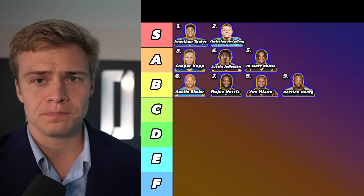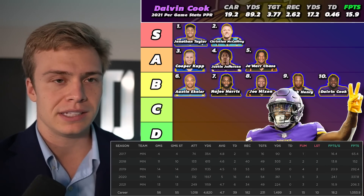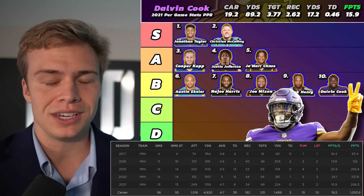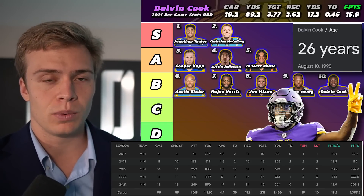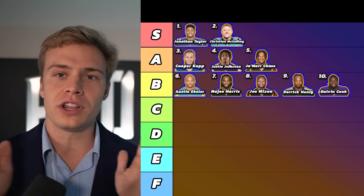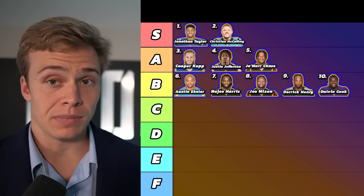Dalvin Cook comes in at ten. I'm concerned with the coaching staff change — he's going to be in an offense that doesn't run the ball nearly as much as they used to. Cook has missed close to five games per season on average throughout his career, and this is a running back you also need to be somewhat concerned about age-wise — drafted in 2017, going into year three of his second contract. Combined with one of the worst offensive lines Minnesota has had in three years, the injury concerns, and the aging factor — while he has a high ceiling, he's a few years older than CMC and doesn't have the same ceiling. We'll put him at ten in this tier; feel free to rearrange within the tier based on preference.